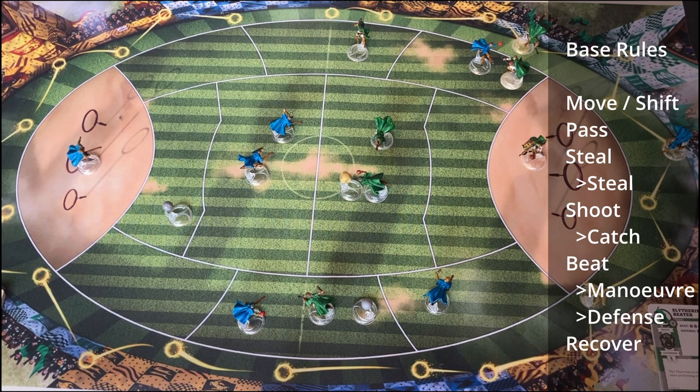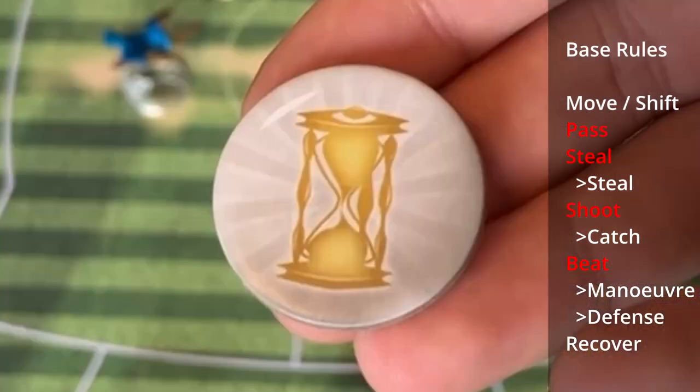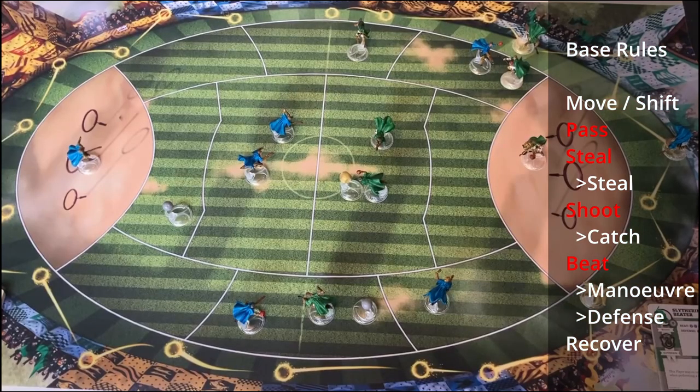An important rule when talking about actions is tempo points. If you do an action successfully that included a roll - so a pass, steal, shoot, or beat - you gain one tempo point. If you have four tempo points you immediately cash them in to get a snitch card. Alternatively, if you get a tempo point you can cash it in immediately by breaking the tempo, which allows you to do a free shift or pass action. Performing a pass action by breaking the tempo doesn't gain another tempo point, so you can't chain pass.